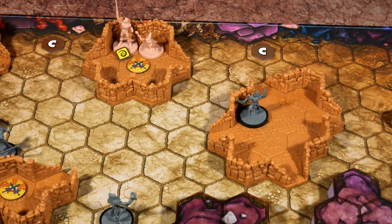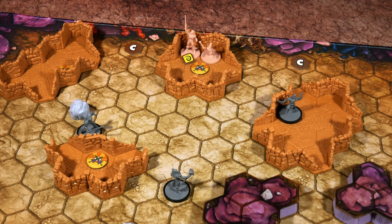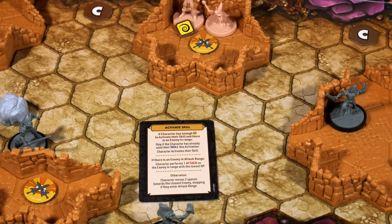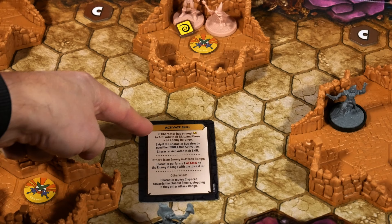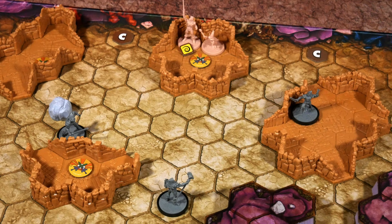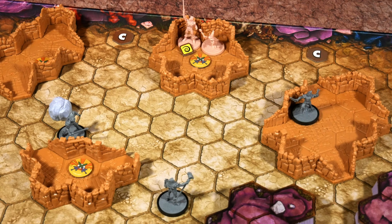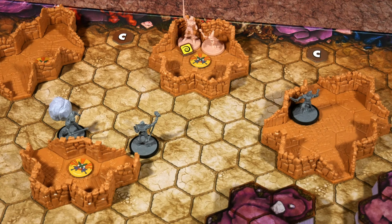Moving to the next activation — it's Skeletor, and all the enemies are bearing down. Skeletor gains two power from the activation row for four total, though he is dazed. He draws an Activate Skill card, but has no range to the heroes, so it skips to the 'otherwise' option — moving two spaces twice. Because he's dazed, that's only one and one. He moves two spaces toward the heroes, heading left toward the tokens. One correction: if Skeletor has the power to spend to remove his daze condition before moving, he will do so, so he would actually have moved a total of four.